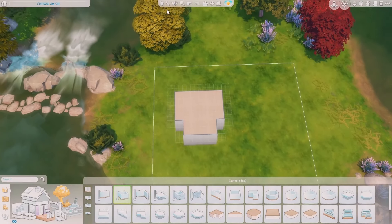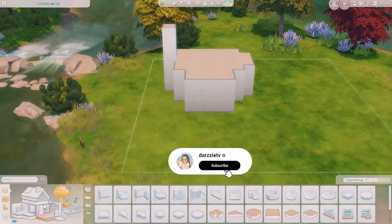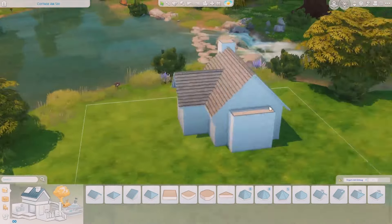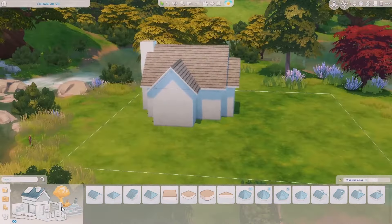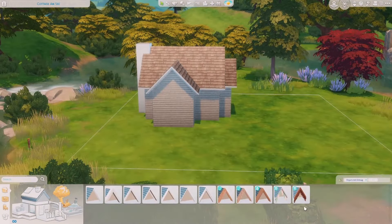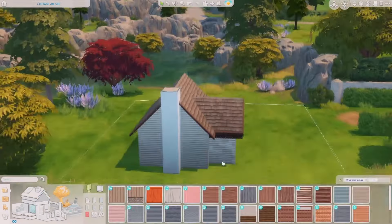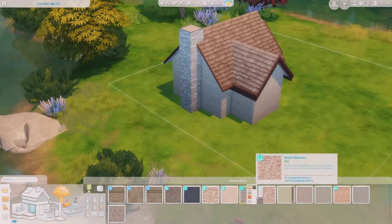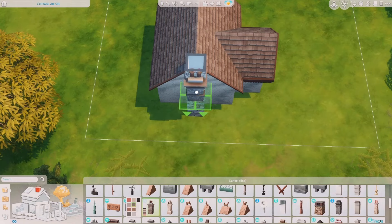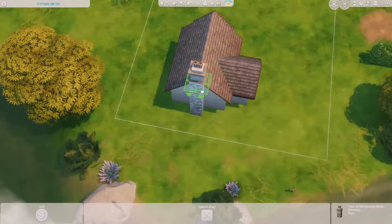Hey simmers, welcome back, or welcome on in if you are new here! It is so good to do speed building again in The Sims — I have missed it dearly since I took a bit of a break. We are going to be building a honeybee farm today. This build is located in Windenburg on the Cottage lot, on the left-hand side of the map. I love this location — it's almost secluded and has beautiful water and lakes nearby, making it really fitting for a farm. I am in my cottage core era again and was really itching to build a cottage, so here we are doing a honeybee small farm.